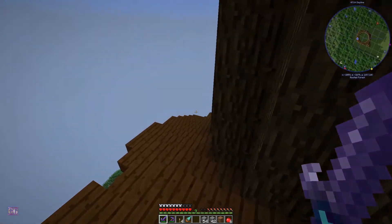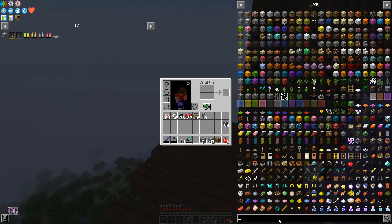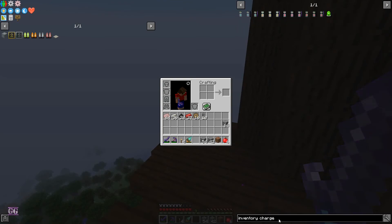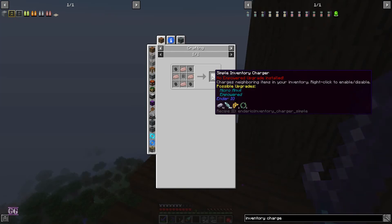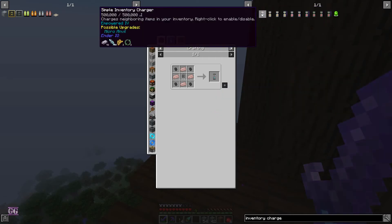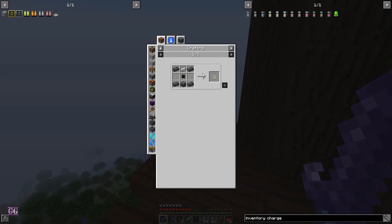Even though we need the steps to get up in case our jetpack runs dry. I was also looking at the inventory charger and it's useless to go with a simple one — it only holds so little. But the basic one, even the lowest one, holds a million, so it's easier to go with this one.